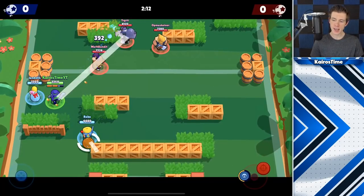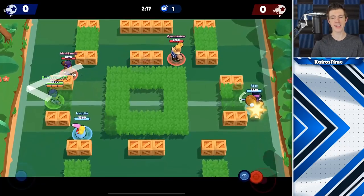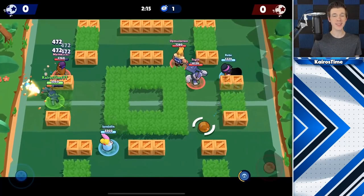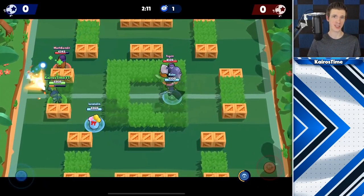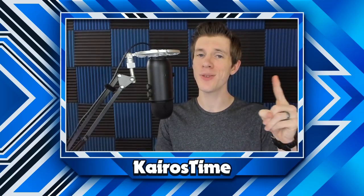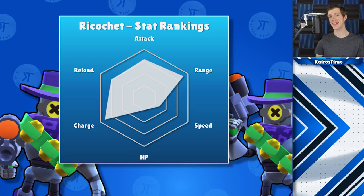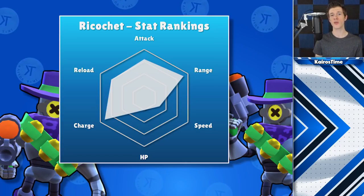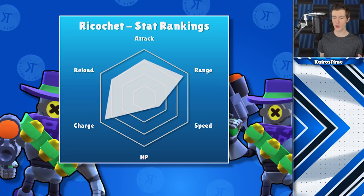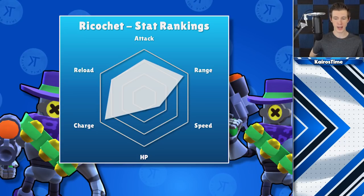For his star power, Super Bouncy, Ricochet's bullets deal an extra 80 damage if they bounce at least once — this works for both his attack and super, adding up to 400 extra damage per attack if all balls hit. Looking at his stats, Ricochet is a brawler of extremes: he deals more damage than most brawlers, has a fast reload speed, giving him very high DPS, and can outrange most brawlers.